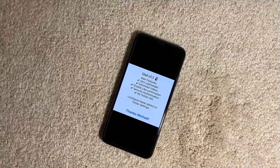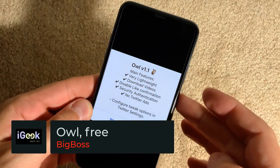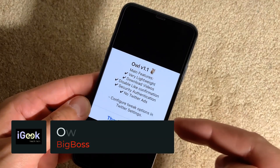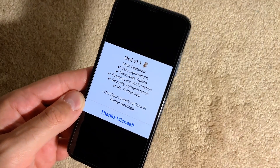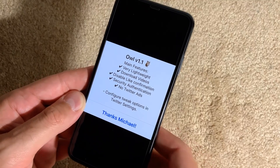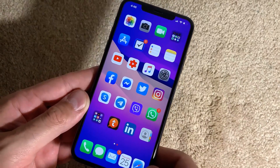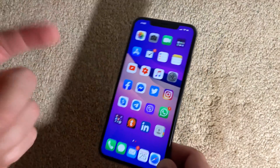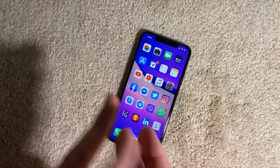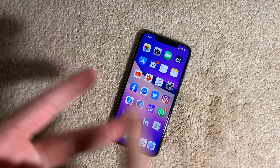The next tweak is called Owl. Owl works with your Twitter app — it's very lightweight. You can download videos directly from the app, disable like confirmation, enable security authentication, and remove Twitter ads. It's a free tweak and works well with Twitter. The two main things I like about it are downloading videos directly from the app and removing those annoying ads.